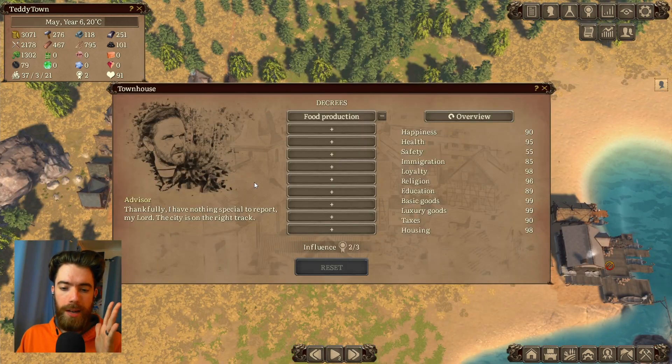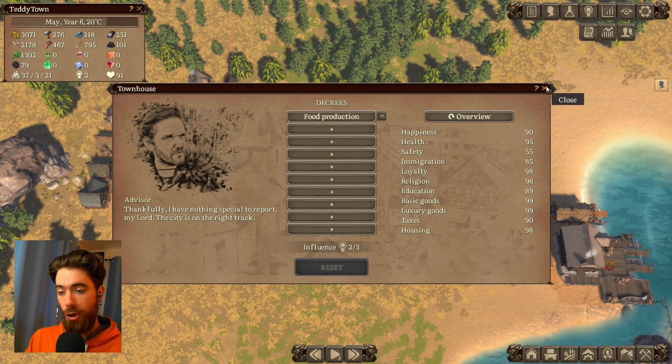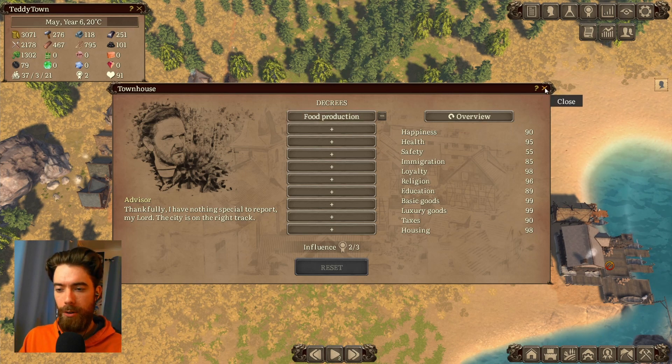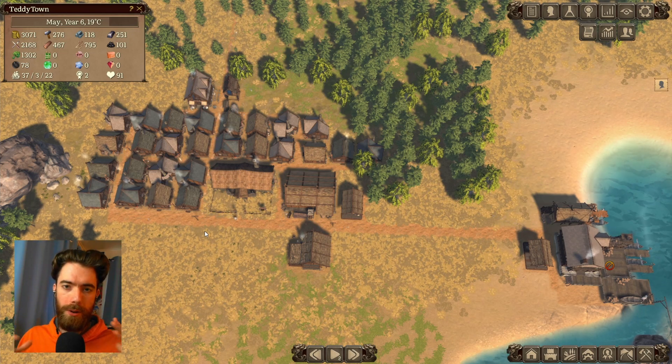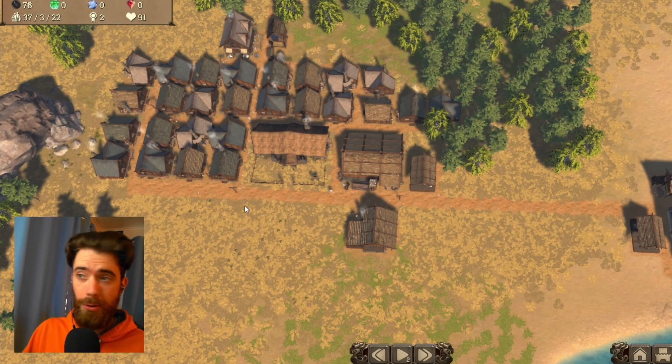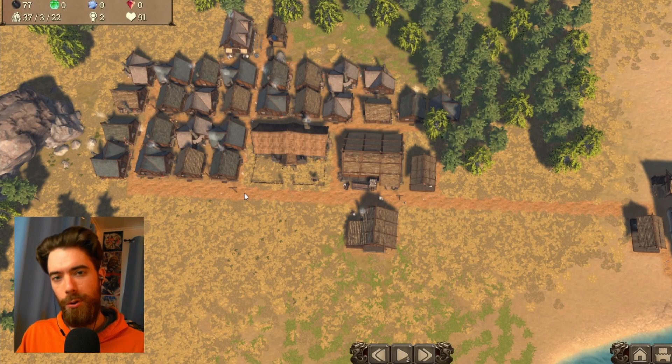I want to note that I'm going to be comparing numbers with food production on. This is a boost to your food production opportunities and I think it's an excellent decree to have running to limit your workforce investment into food. I'm used to having it on in most saves so I'm going to be comparing numbers always with that boost taken into account.